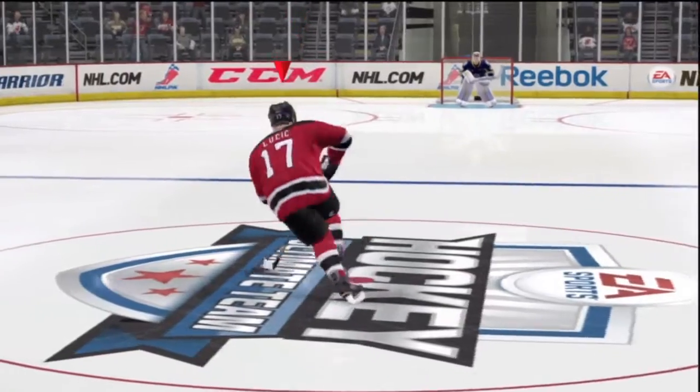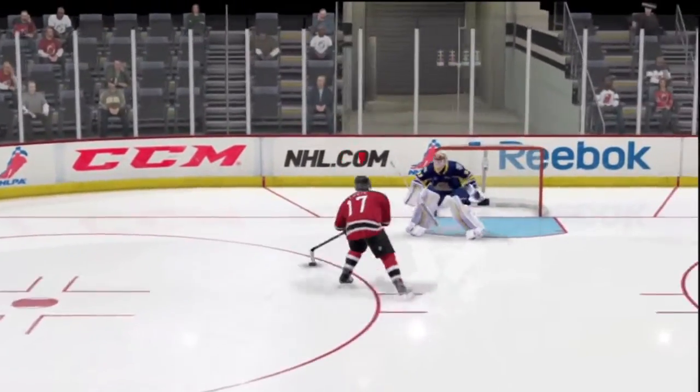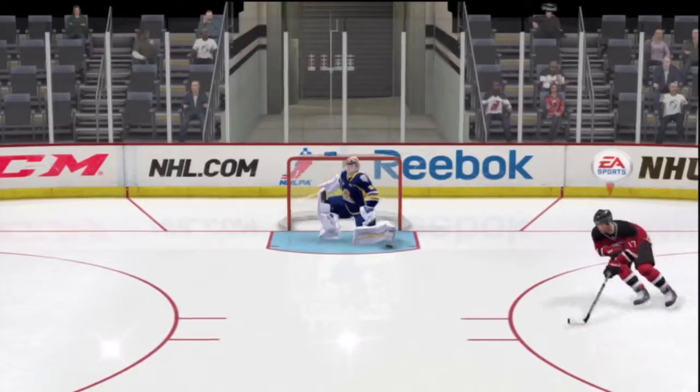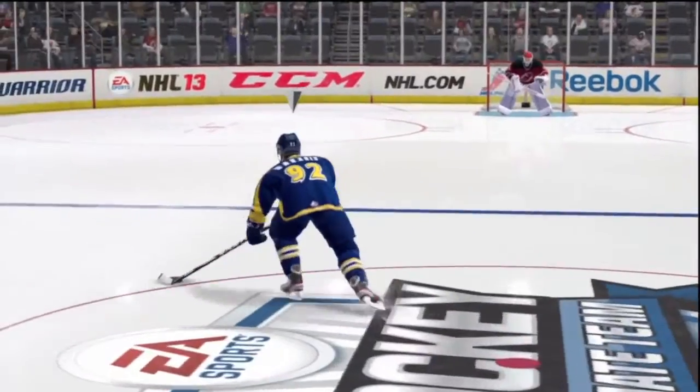Our goalie makes a nice save. Now we've got Wichich coming down the ice, doing a little of the creative skating fake slap shot, and then just tries to shoot. I was really trying to bring up the backhand, but he shot, so whatever.